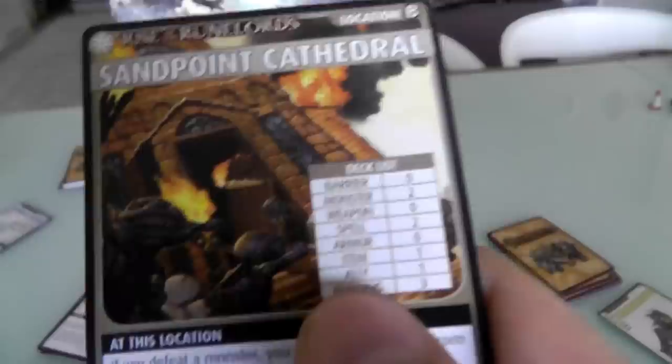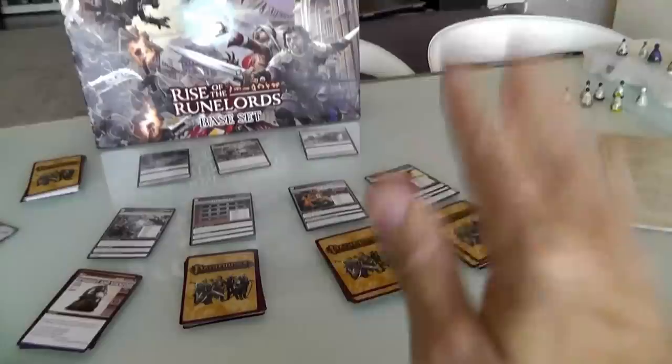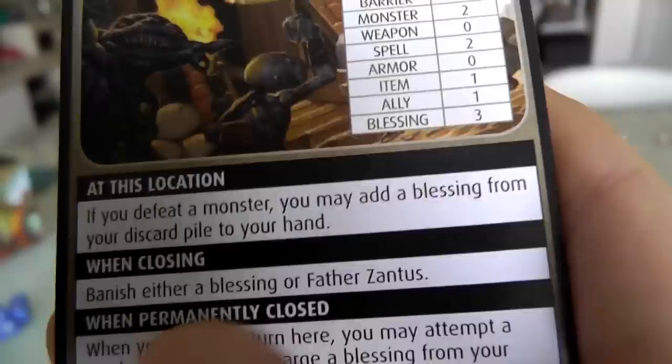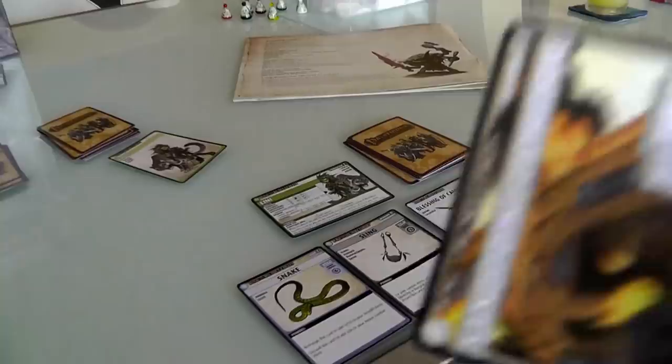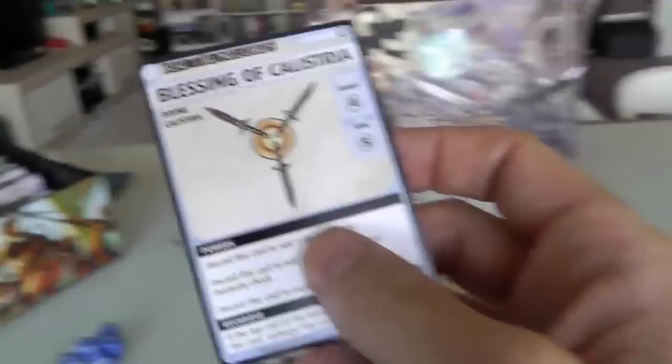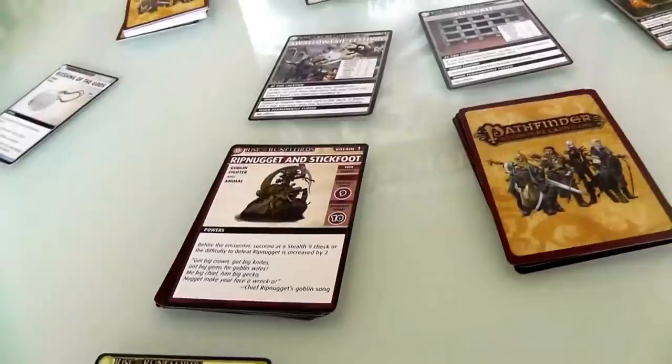So Jen has the option to attempt closing the cathedral down. But there's a downside — all the cool stuff there goes away. Jen was really looking forward to exploring it, because there are three blessings, two spells, and an ally in there. She's not going to close it down. She wants to go search the cathedral — she's being a little greedy. To close it, she would banish a blessing or Father Xantas. She does have a blessing, but banish means remove permanently — it goes back in the box and Jen forever loses the Blessing of Calistria. So she's not going to do that. Now we continue on, and I'm going to engage Rip Nugget and his trusty steed in combat.